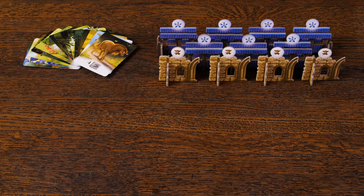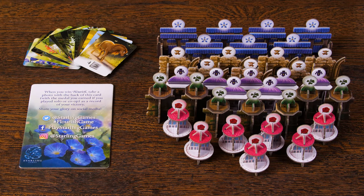The core rules also offer a few variants including solo mode, all of which can be found in your rulebook. Okay, now that we've covered the core game, let's jump into the Friends and Follies expansion. The expansion comes with 15 friend mini cards, 35 3D Folly buildings, and one victory plaque.